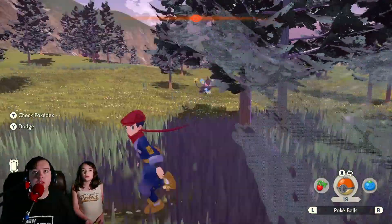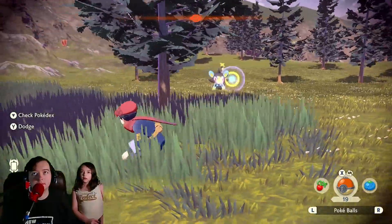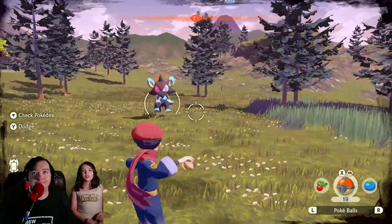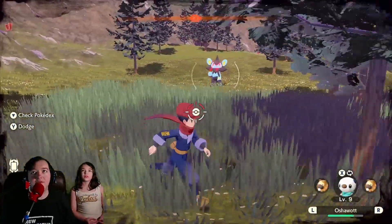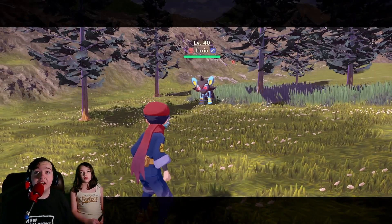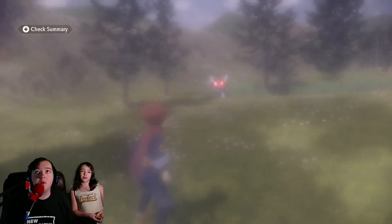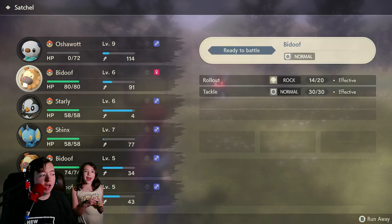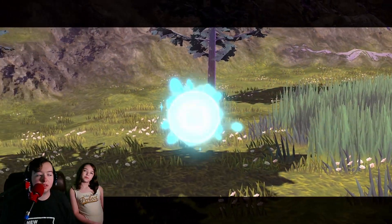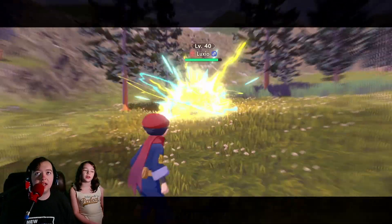No! Oh jeez. Run! Whoa! Swift! Wow! Yeah, we gotta fight it now. I'm gonna throw Oshawott at him. It's level 40! Oh my gosh! I'm gonna throw a Poké Ball — it's level 40. Nope. It got one shake, so that's okay. It's also lowering itself with recoil from the Wild Charges.